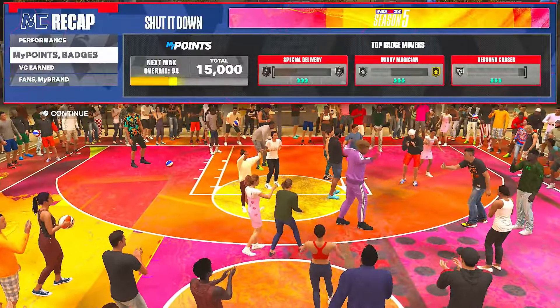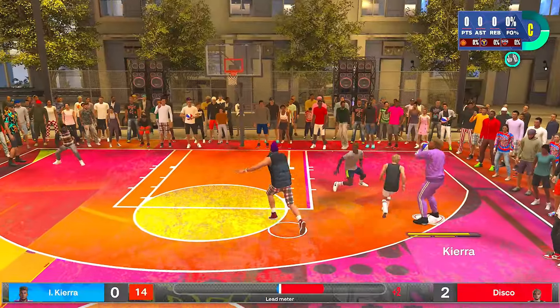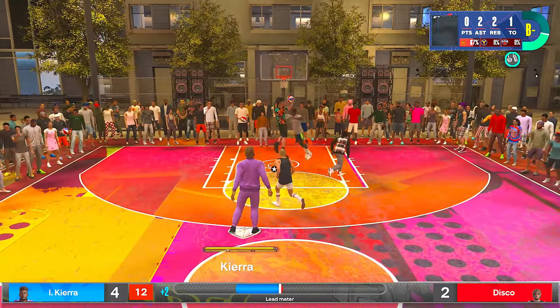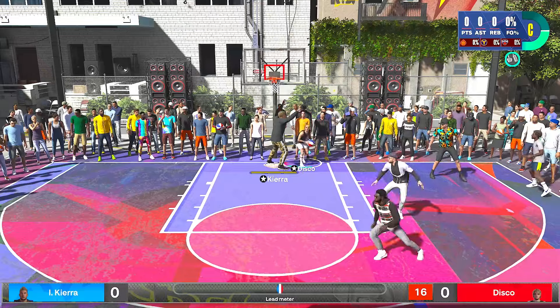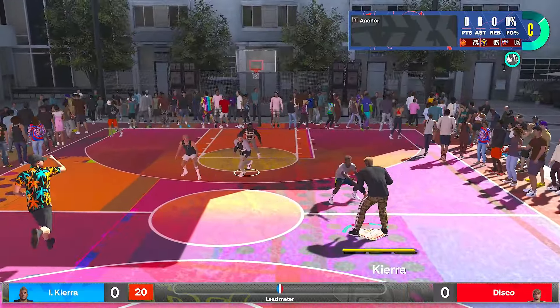To get the 15k MyPoints the easiest way is by throwing lobs. If you use Rodney and 5-0, it doesn't matter who sets the screen because they both can dunk. If you are only playing with one of them, tap L1 on PlayStation or LB on Xbox and then hold the icon button so that 5-0 or Rodney comes to set you a screen. Throw at least six or seven lobs — just throw seven to be sure.